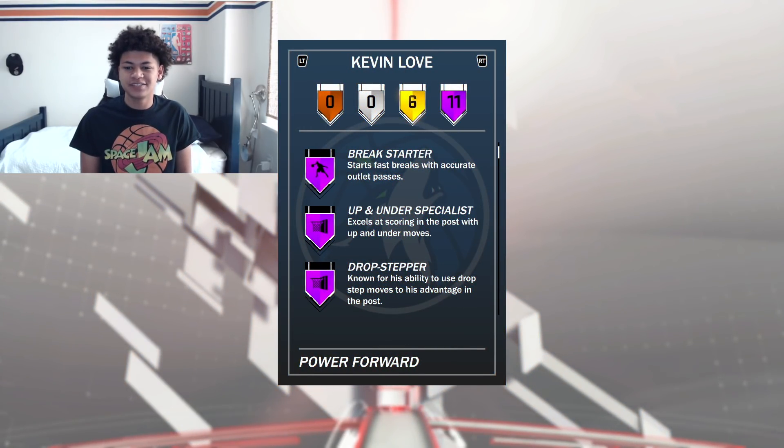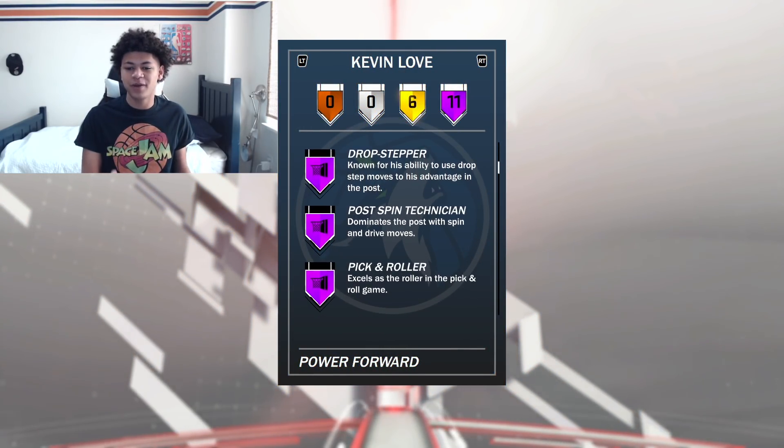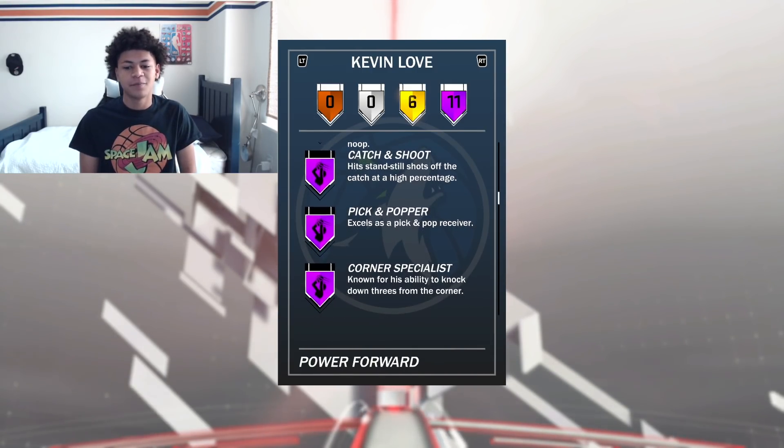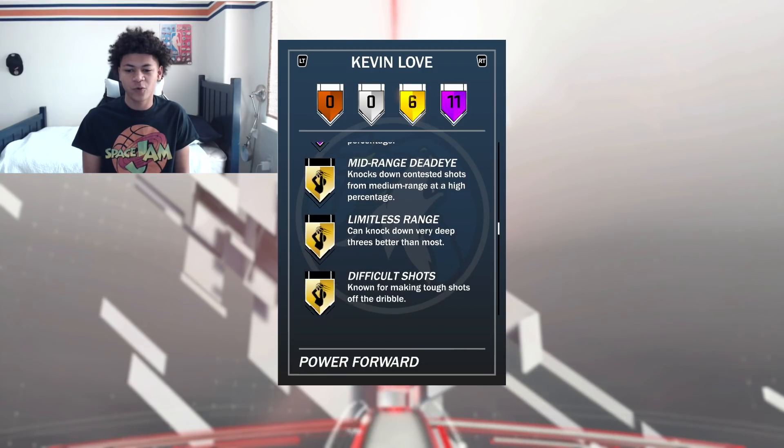11 Hall of Fame Badges for this Diamond Kevin Love: Breakstarter, Upender Specialist, Drop Stepper, Exposed Spin Technician, Pick and Roller, Putback King, Catch and Shoot, Pick and Popper, Corner Specialist, Deep Range Jedi, and 6 other gold badges.